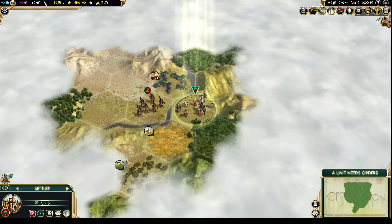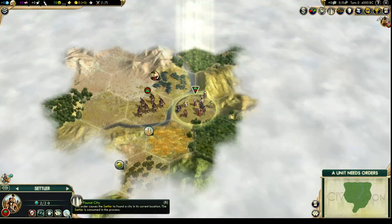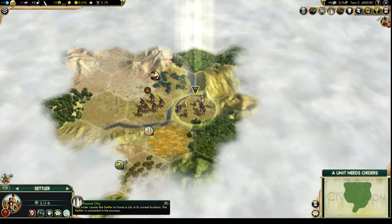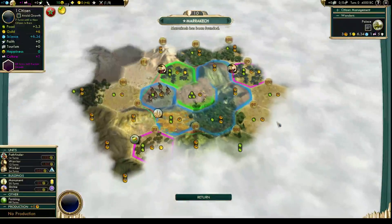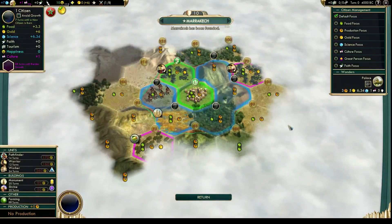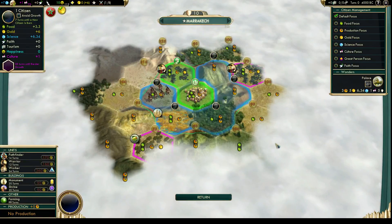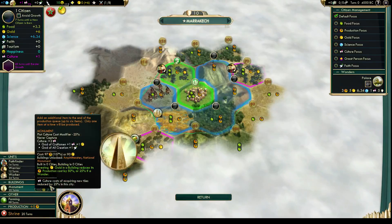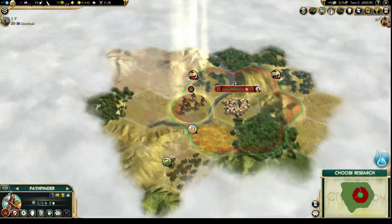We're going to start off by founding our starting city right here. This looks good — we've got some wine up here, we've got the wheat, we've got some olives, and we're on the river. This looks pretty good. Right off we are working the wine, which is pretty good. We've got the gold and the income coming in from that. I'm going to start off by building a shrine because I want to found a religion — if you get one, that has huge benefits.